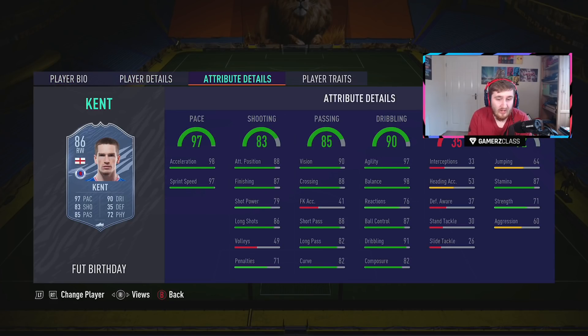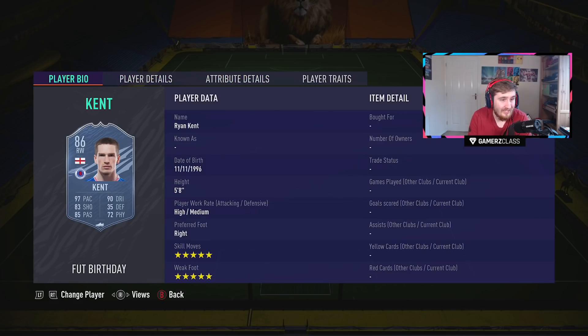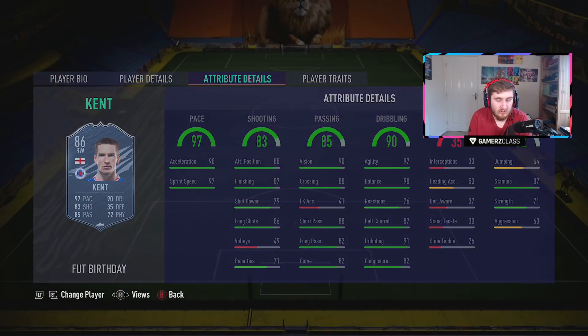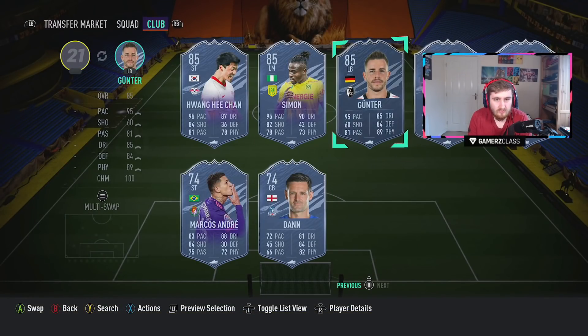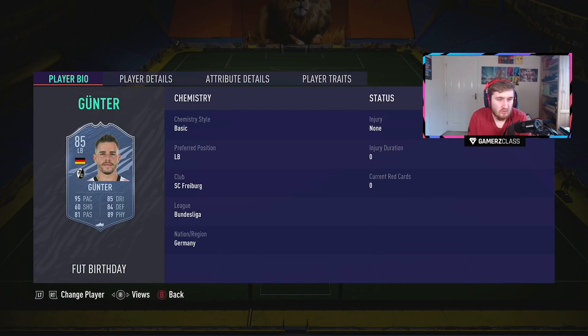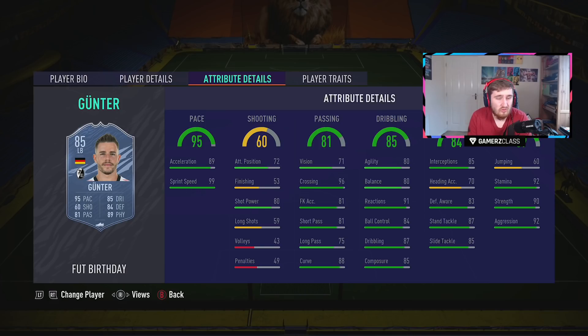Kent doesn't have great reactions or composure, but five star, five star — you could probably put a Dead Eye on him to fix his passing and shooting. Kent looks insane, better than Adama in my opinion because of the weak foot. Adama has the physicality so it'd be pretty close between the two. Gunter I think is a new one as well — five star skills, three star weak foot. He doesn't really need more pace; you could put a Sentinel on him. Pretty good card.